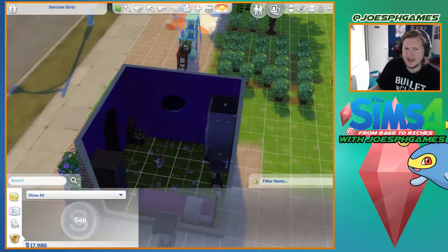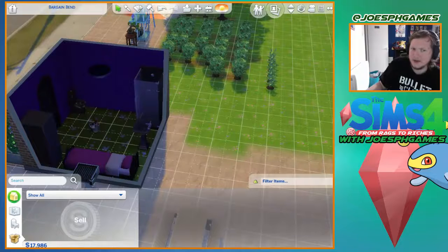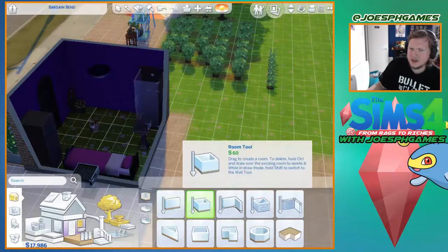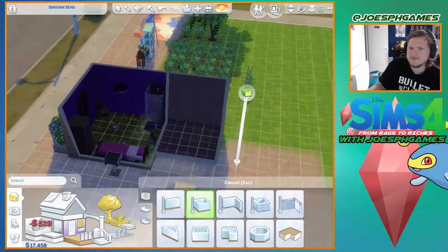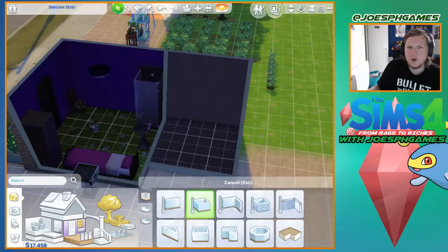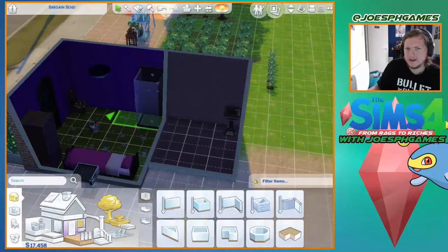I'll bring the VIP bucket into the house because that gives me the flirty emotion. Now what I'd like to do is build a room — just a little room, and in that little room is going to be my bathroom.